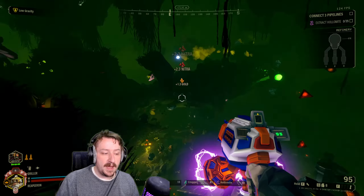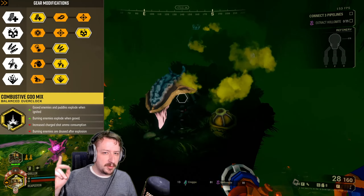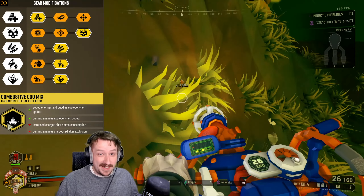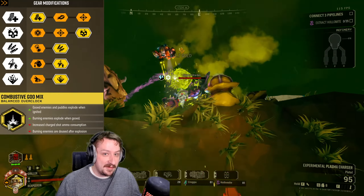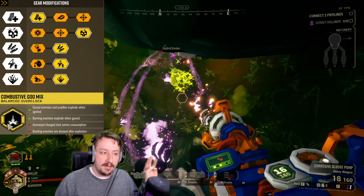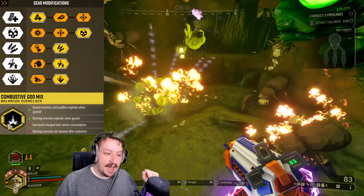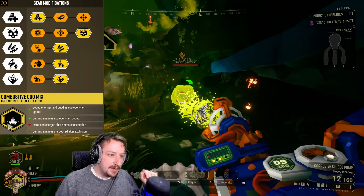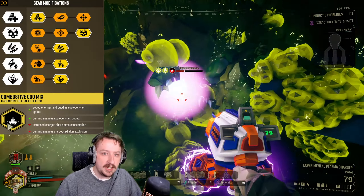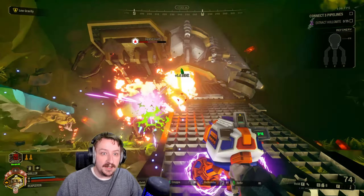Unless you take the tier four Spillback upgrade, then it can go down to six. For my sludge pump build, I'm going bigger mag in tier one, more direct damage from regular shots in tier two, more ammo in tier three, a faster charge-up for charge shots in tier four, and then the acid in tier five for a little bit more damage. If you want to build this more for AOE, you might go with the AOE options in tiers one and two, and potentially the better ammo consumption in tier four.